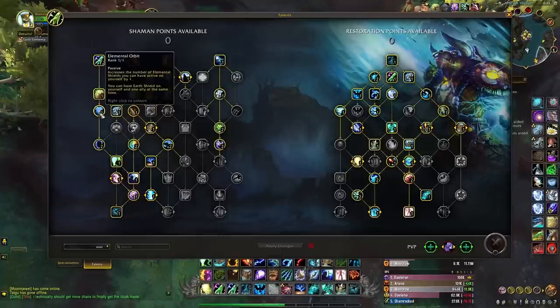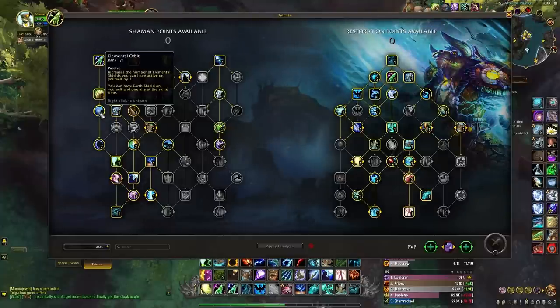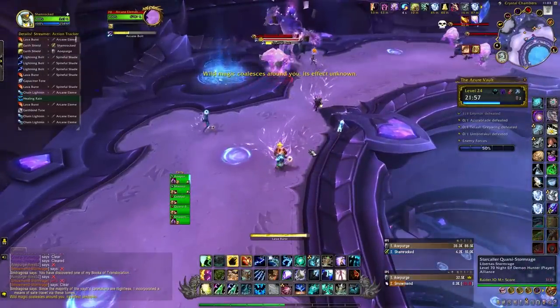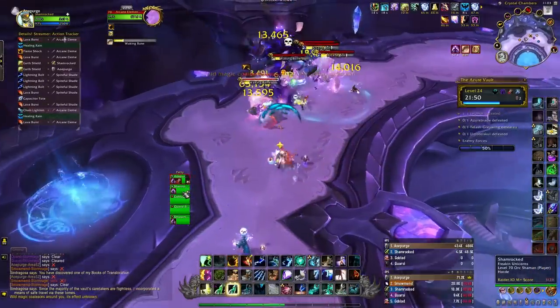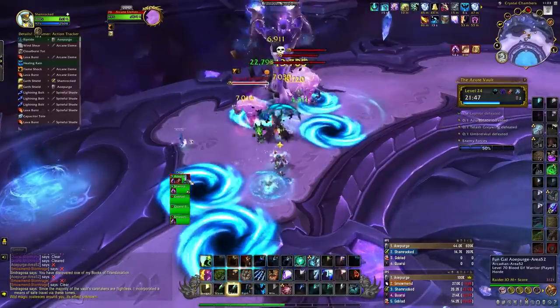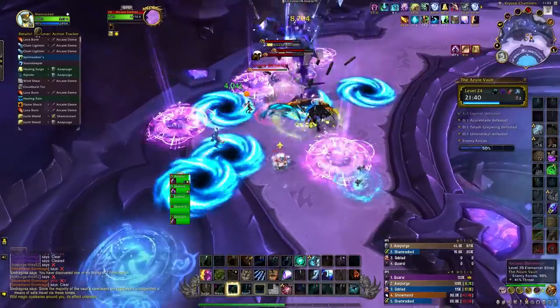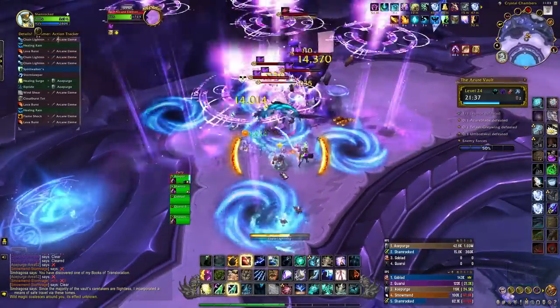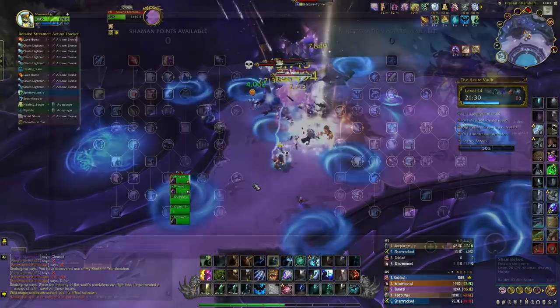Moving on to Elemental Orbit: in my last video I discussed how valuable this talent is, and that value has only increased with the changes to Earth Shield via Earthen Harmony. Not only does the second Earth Shield give you 20% healing on yourself for the entire dungeon, it now also gives you a 6% decrease in damage taken at all times for just the cost of a global cooldown every so often. Make sure you're running this talent and get into the habit of always ensuring Earth Shield is on you.